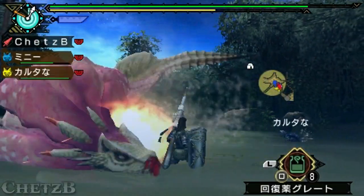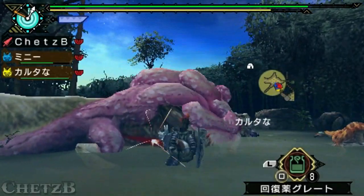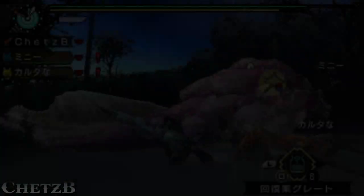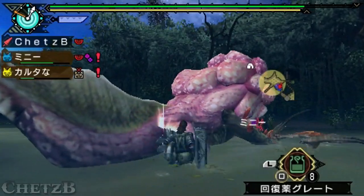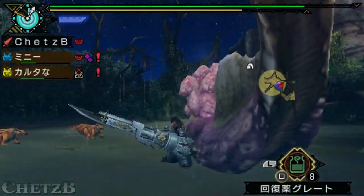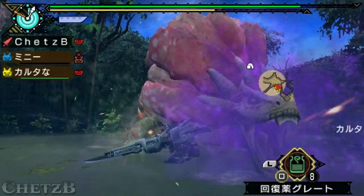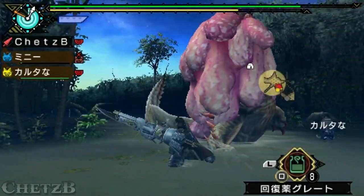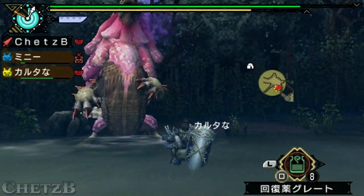Here we've got the Royal Ludroth subspecies, and you can see it has similar attacks to the Royal Ludroth — all the attacks are similar and you can apply them in the exact same way. However, you have to remember that this one can inflict poison. I believe you can block it — and there you go, I basically counted it but it was still blocked. So you can avoid the poison if you can block the attack.